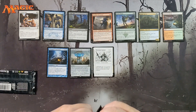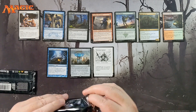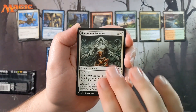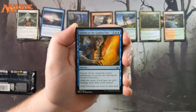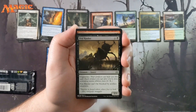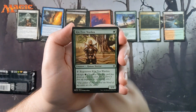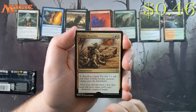Not a bad little one for sure. It's good for any angel deck — who doesn't like to have a human soldier in their angel deck that basically becomes an angel? We've got Skyspear, Benevolent Ancestor, Watercourser, Secrets of the Golden City, Vraska's Finisher, Ben Hauler, Were-Giant, Battle Rampart, Kintree Warden, and Reign of Thorns.